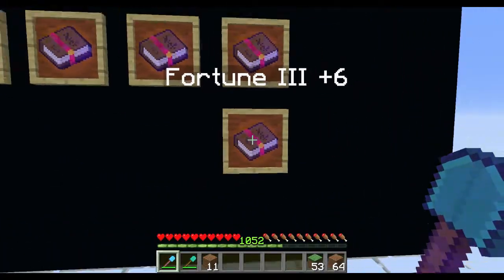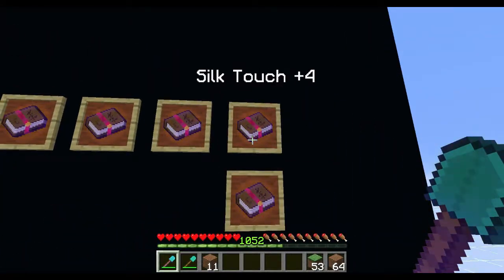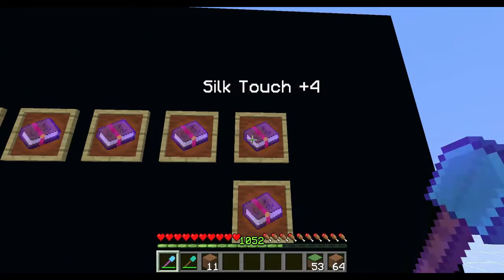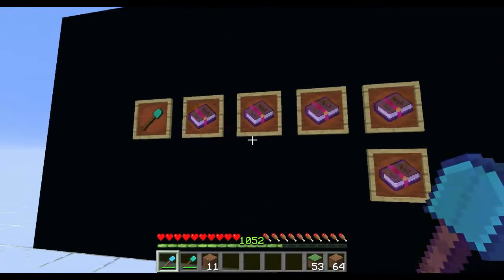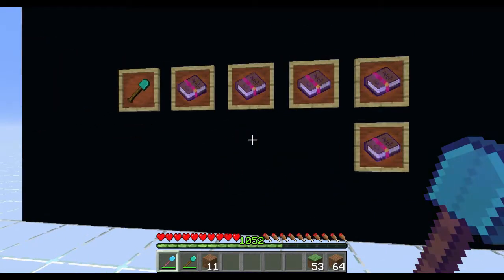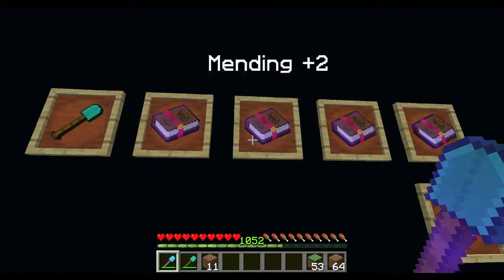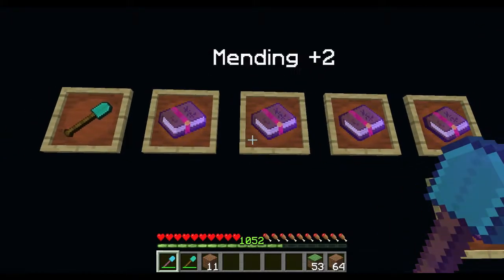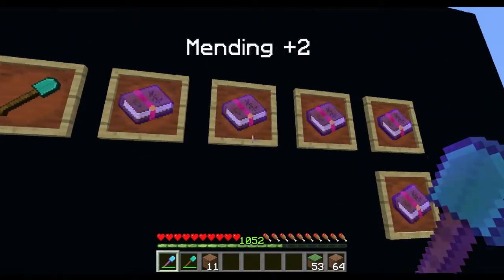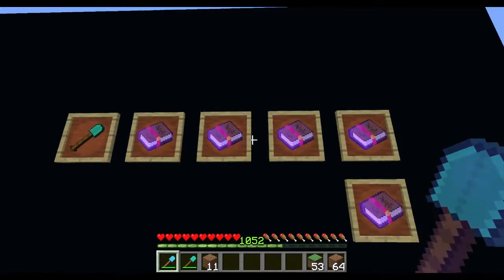You can put Fortune on there if you want to, but I don't know what you're going to use it for. And if you put Silk Touch on there, you cannot put Fortune, and vice versa — if you put Fortune on there, you cannot put Silk Touch on a shovel. So you'll have to choose which one you want, and you don't have to have either. Basically you'd always want Mending on there because you don't want to lose that shovel. You could put Mending and Efficiency One and be just fine, but if you want to max it out, this is what you want.